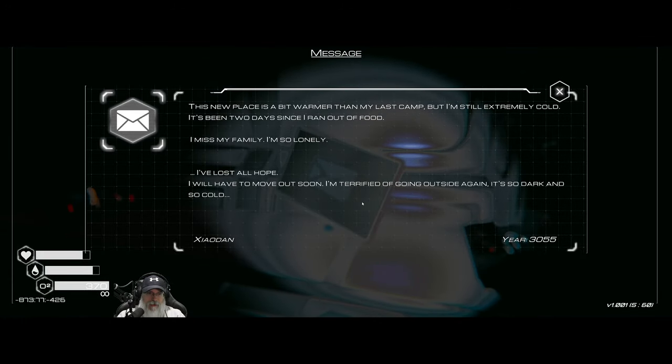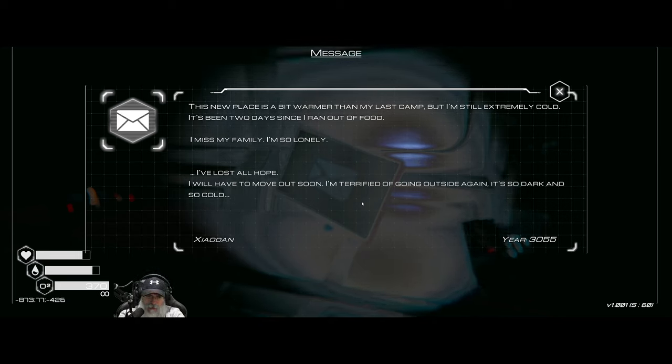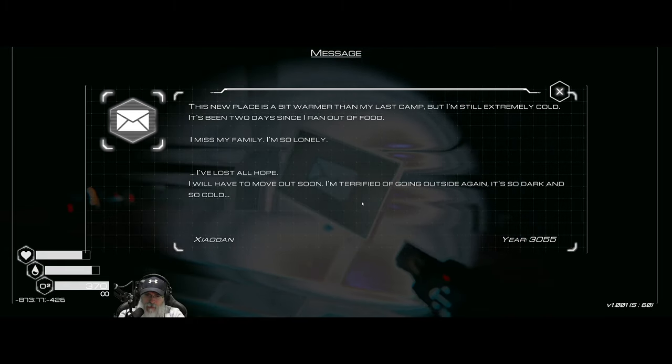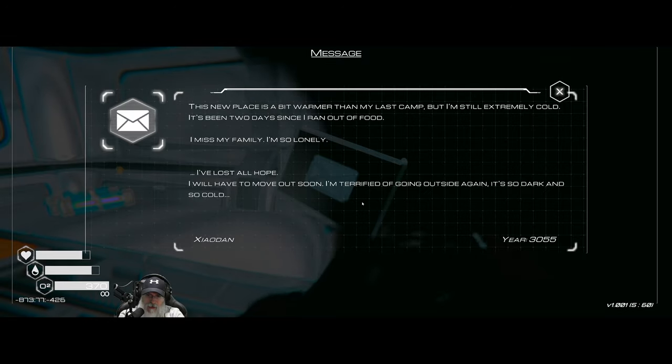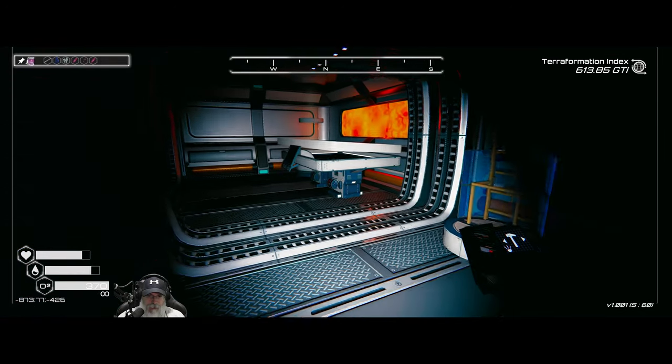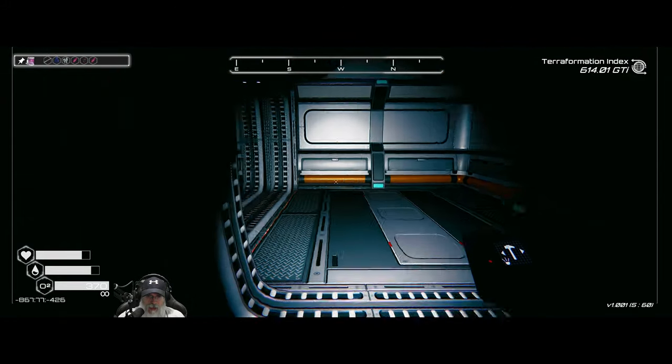Oh, we can read this — it's from Zeodon: 'This new place is a bit warmer than my last camp but I'm still extremely cold. It's been two days since I ran out of food. I miss my family, I'm so lonely. I've lost all hope. I will have to move out soon — I'm terrified of going outside again. It's so dark and so cold.' Kind of depressing.